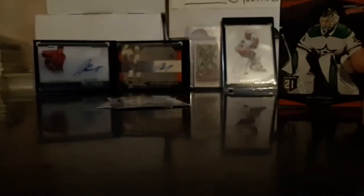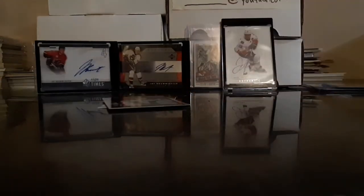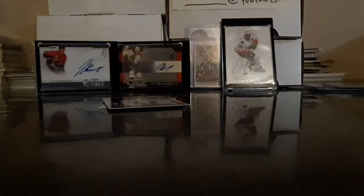Next pack here. Seth Jones, T.J. Brodie — I see an ultimate victory in the back there. Tyson Barrie base. Jake Oettinger — that's the rookie ultimate victory, that's a nice card. I really like that they brought this back for this series. Nino Niederreiter base, Brad Richardson base, David Perron base. Evgeny Dadonov — I set all the Sens cards aside, not a Sens fan. I give them away, they don't belong in the collection, they don't belong in the house. Sorry to all you Sens fans out there.